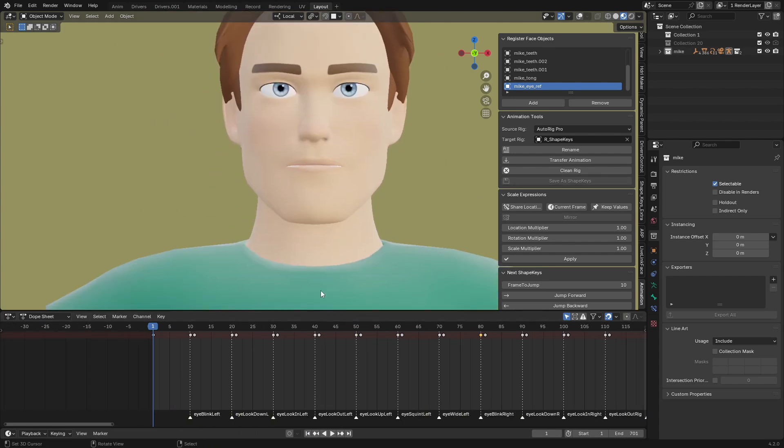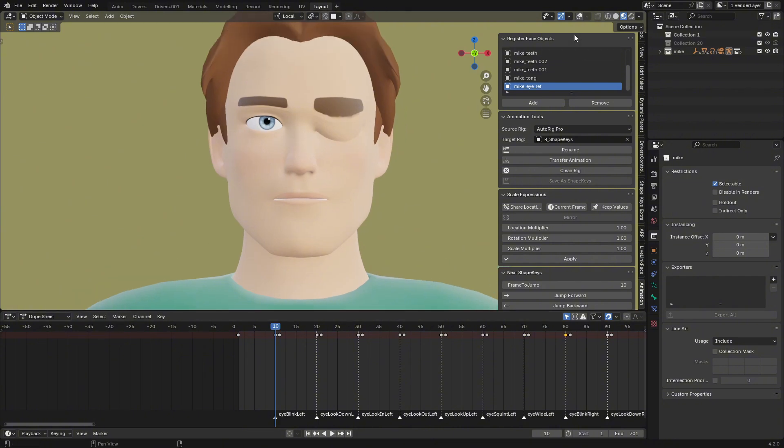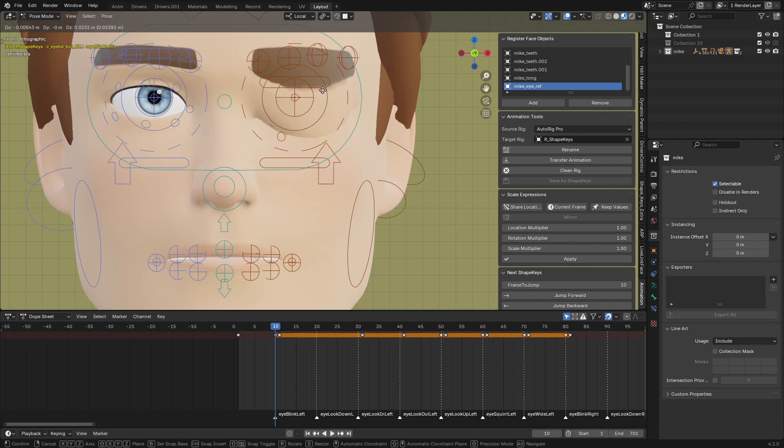After multiplying the value, you can also go to Pose Mode and adjust some of the bones — like this one for eye blink. You can set it so the eye will close as much as you want.